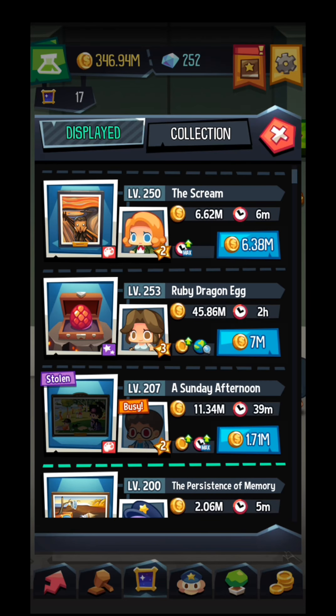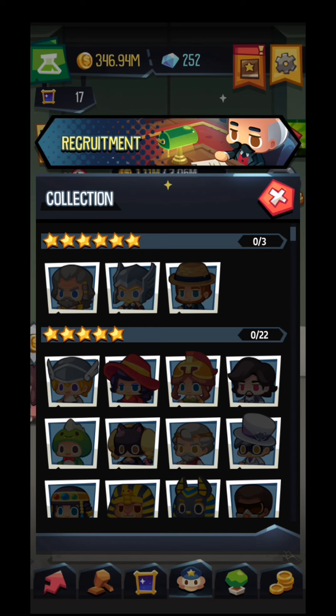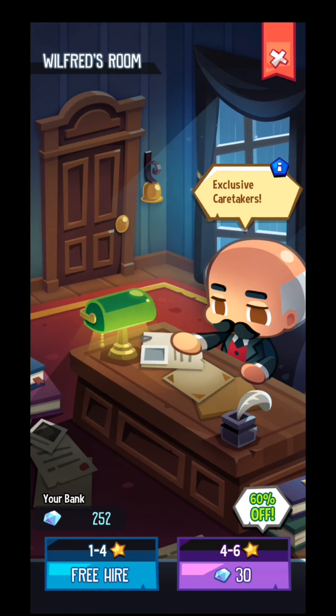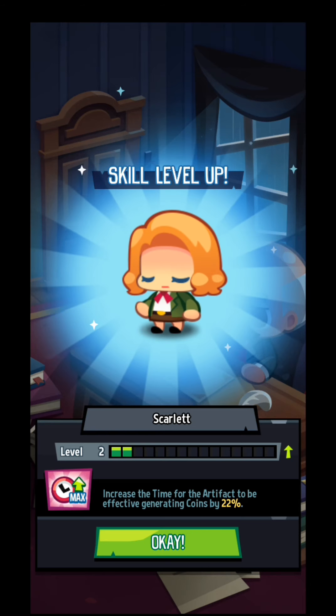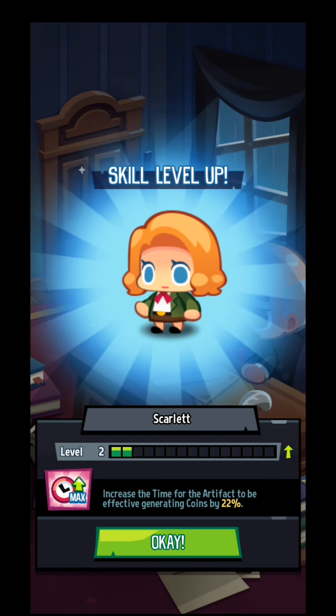The recruitment part over here — you can see 'recruitment' on the top of the screen. Click it and get a free hire. I got one skill level. This card I have twice, so right now her skill just got increased.